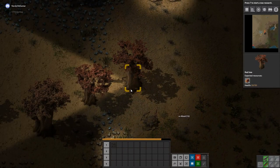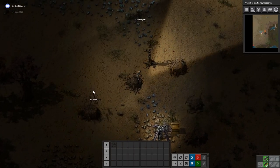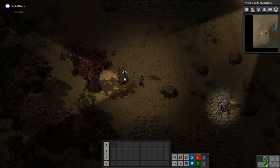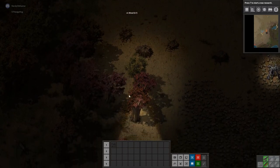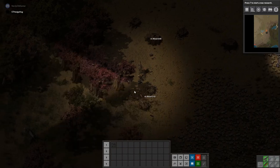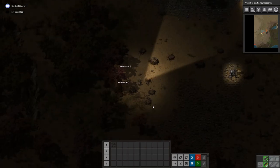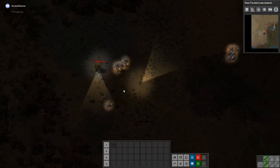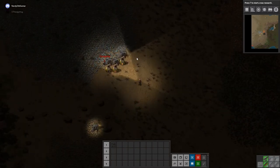Some power poles. I'm pretty happy that we're in a relatively unforested area. Sometimes you start with so many trees around you can't get out — it just takes forever. We've got 880,000 iron there, so that should last us quite a while.